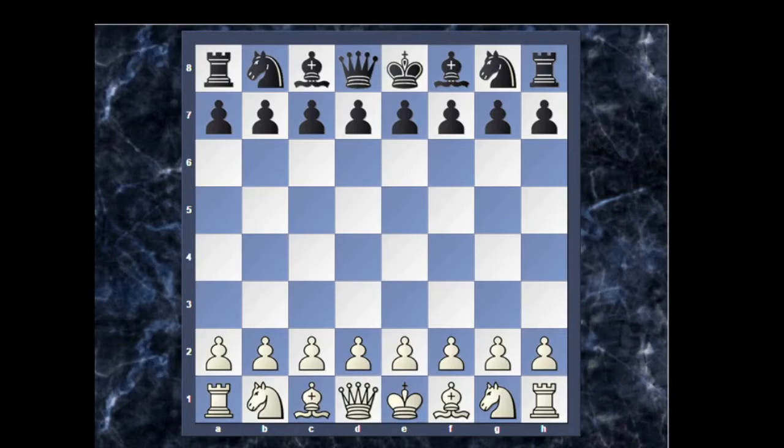Hello everyone, this is Rick from the King's Sacrifice YouTube Chess Channel. Today I have a chess video on an irregular chess opening — the Ware Opening, also known as the A4 opening. It is an uncommon chess opening named after Preston Ware, a US chess player best known for his unorthodox chess openings.